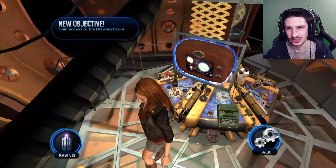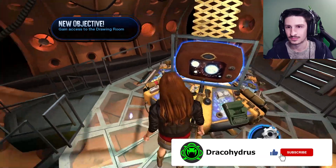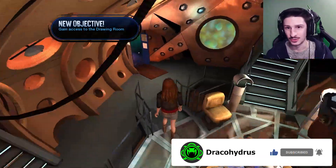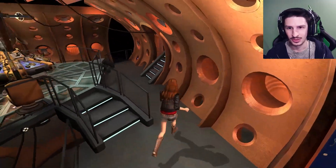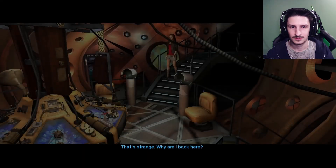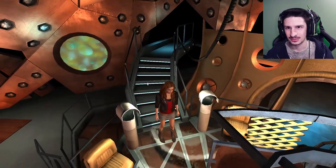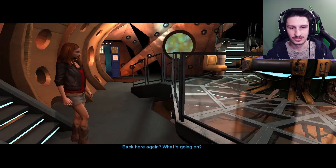Oh, please tell me I can sit in the chair. You need to get upstairs to the drawing room. Oh, that's to talk to him. I thought I had to use that console for something. Oh, that's the doorway to the outside. So I... What? I don't remember any of the directions that he told me. I was paying too much attention on how silly it was.